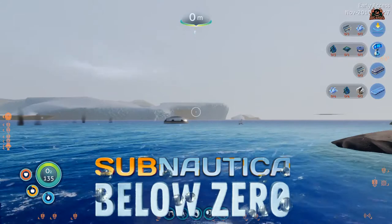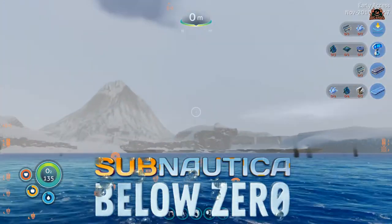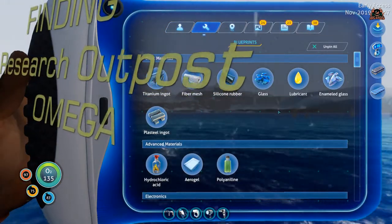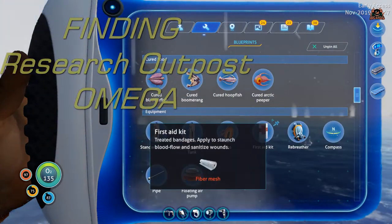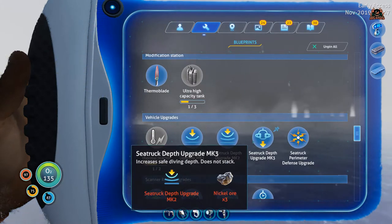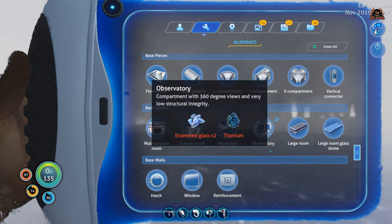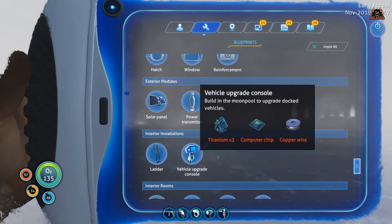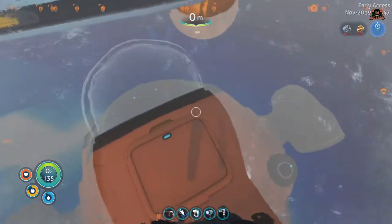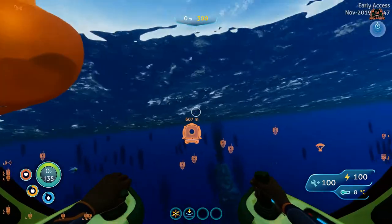Hello and welcome back to Subnautica Below Zero, the Arctic under-the-sea survival game. We're going to talk about finding a great set piece: Research Outpost Omega. For those of you who've been following my videos on YouTube, there are plenty of things to find and do in Subnautica Below Zero. It's a great storyline with a single-player mode where you can build bases and explore.